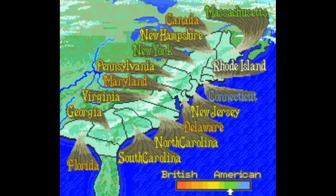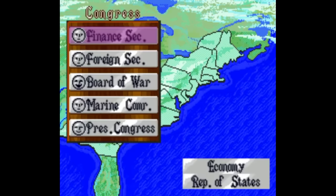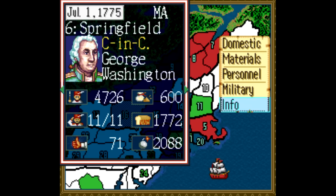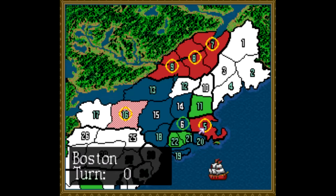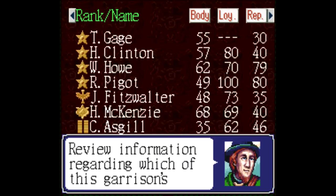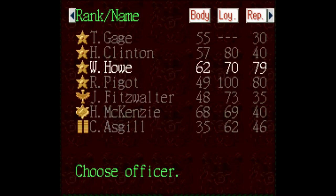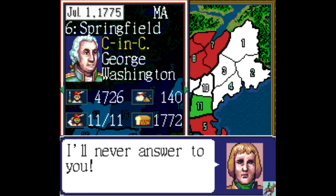There's a ton of stuff I haven't even touched yet, like the fact that other countries are watching — the French, Spanish, and Dutch are all making their own demands and taking sides, which spices things up. One funny trick I learned is the spy function in the info menu. It's luck-based, but if you assign a spy with a high tactical rating, they'll usually come back with information on enemy officers. You can pick out someone with a low loyalty rating, then send an officer with a high reputation to bribe them. If you keep at it — even with just 10 bucks — their loyalty will keep plummeting and you'll eventually win over their entire battalion. That's a really cool touch.